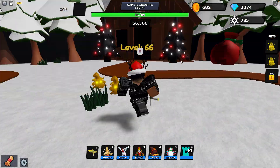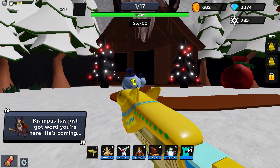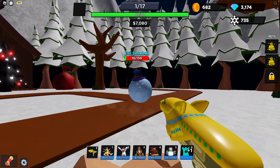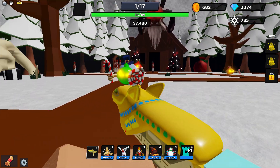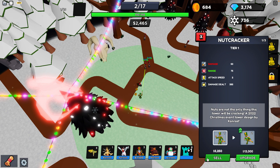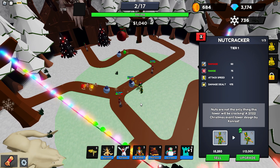Alright, looks like one, two, three pets available on this map. I can't put any towers yet, so for now just using what I have. Towers are coming in from both sides — that's a bit tricky. We can take some damage at the start. I'm gonna put a Nutcracker right here and upgrade it — sorry for the lag but I want to place it in a better position for a better view of the map.